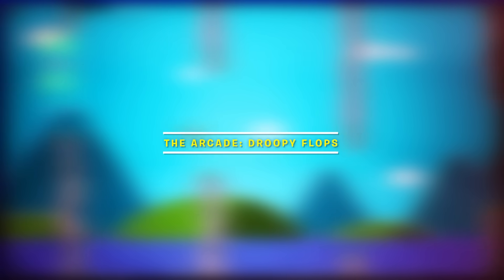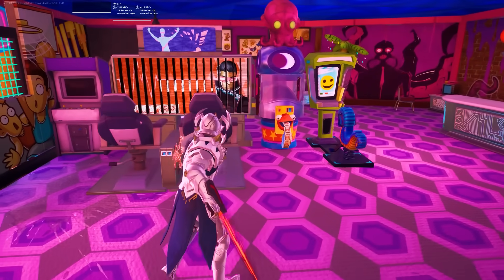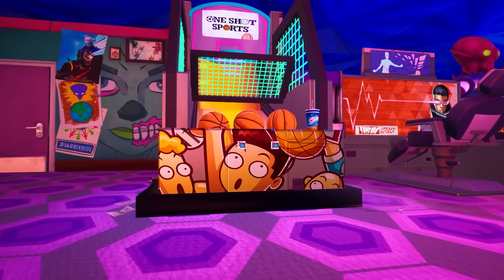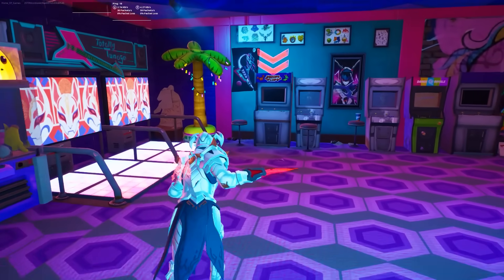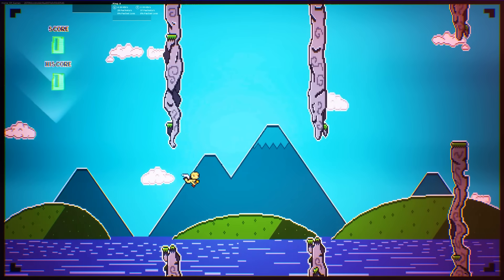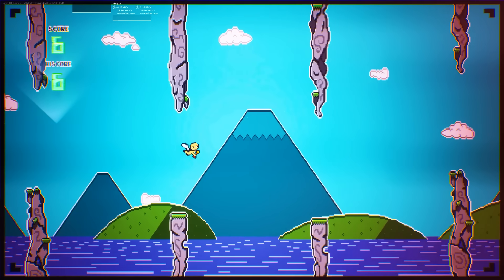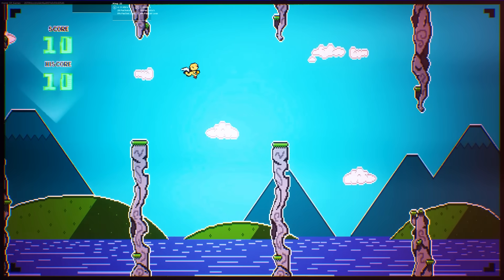Moving on to our next map, this one is known as the Arcade Droopy Flops. This one really blew my mind because as soon as you spawn in, you arrive in this super detailed arcade where you're able to see a bunch of custom modeled arcade machines, including a little basketball machine and one of those 3D VR arcade machines. Most importantly, if you go to the arcade machine that says Droopy Flops on it, you get to play essentially a version of Flappy Bird inside of Fortnite. This looks absolutely insane — it doesn't look like Fortnite at all.